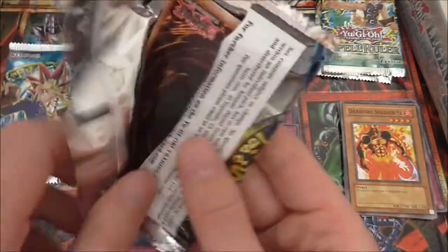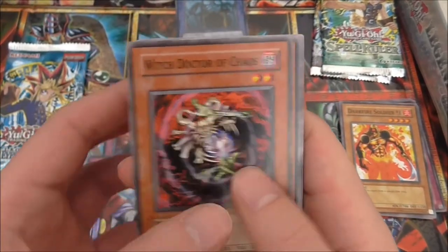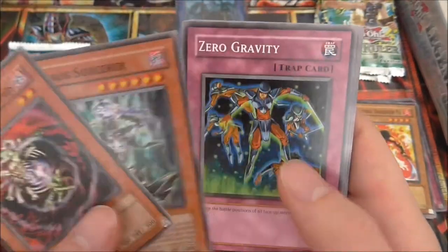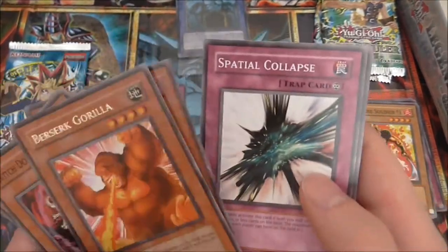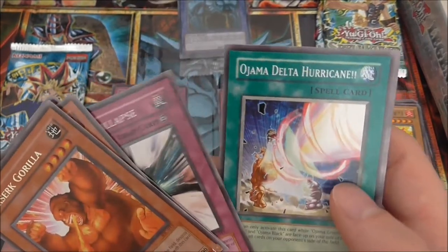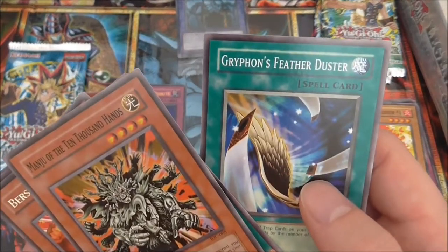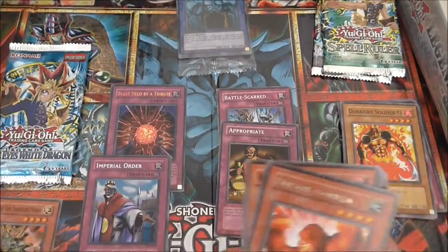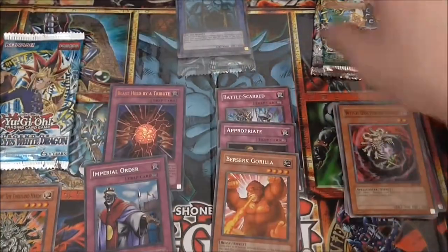Invasion of Chaos — this would be really good to get a Holo. I believe this is one of the most valuable Yu-Gi-Oh sets ever made. We got: Witch Doctor of Chaos, Chaos Sorcerer, Zero Gravity, Death Kangaroo, Berserk Gorilla, Sparrow Tail Collapse, Ojama Delta Hurricane, Manticore of Darkness, and Gryphon's Feather Duster. I actually think I needed one of those, so I'll put that to the side.